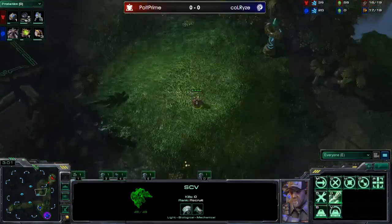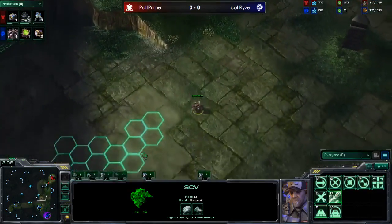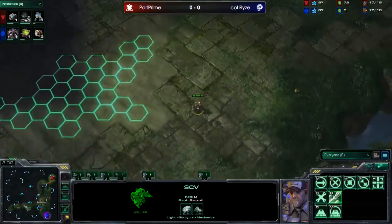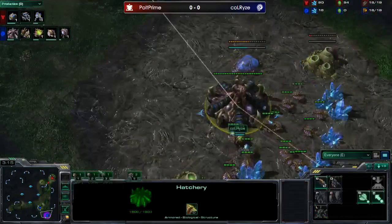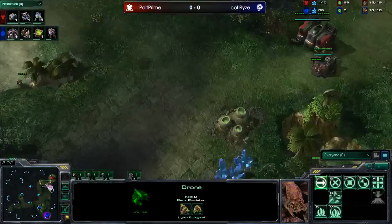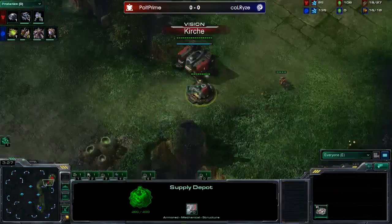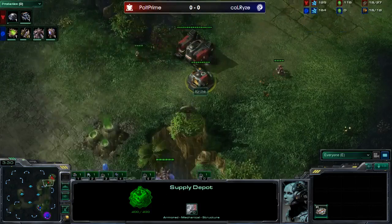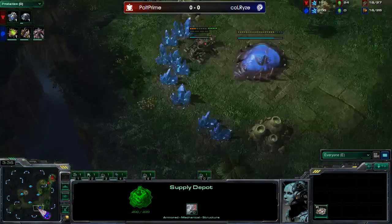We see the pool going down for Calrise — a 15 Hatch, 15 Pool build. Polt's scouting SCV is coming up; Calrise has not quite scouted Polt yet, but Polt will scout him first. When he sees the SCV coming down from up here he'll know the spawn location. The overlord is nicely hidden and will be able to see the watchtower and may swing around to spot the gas.